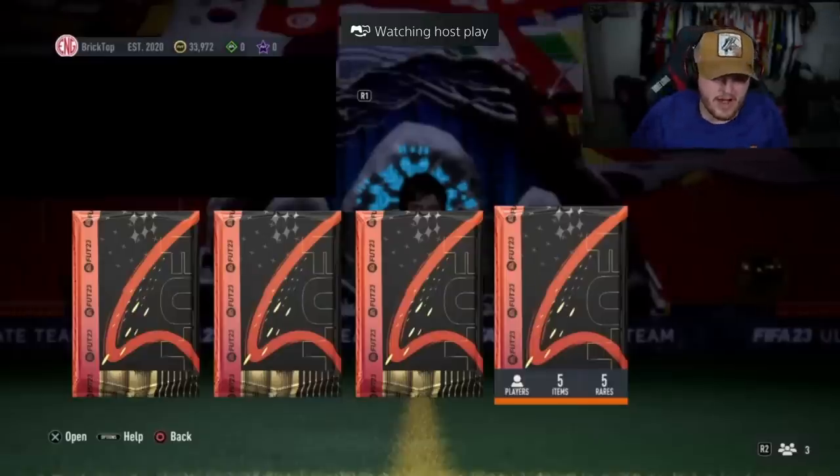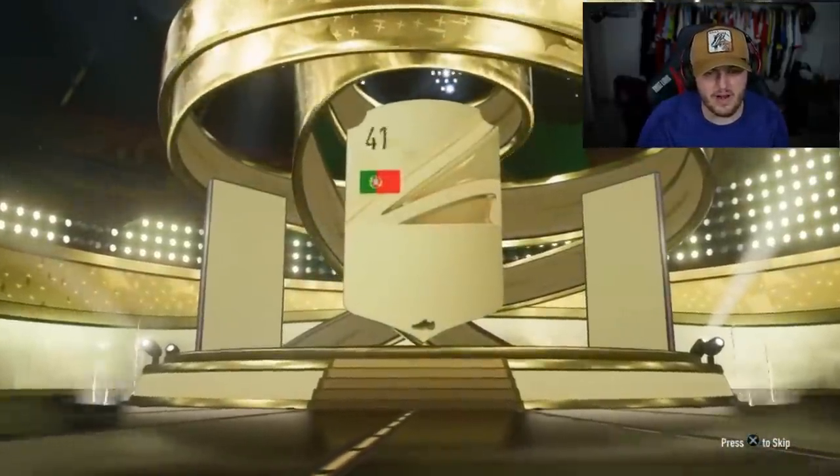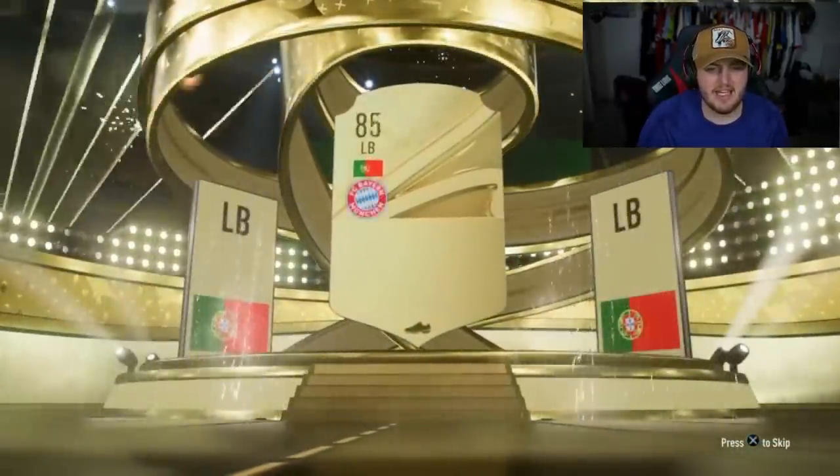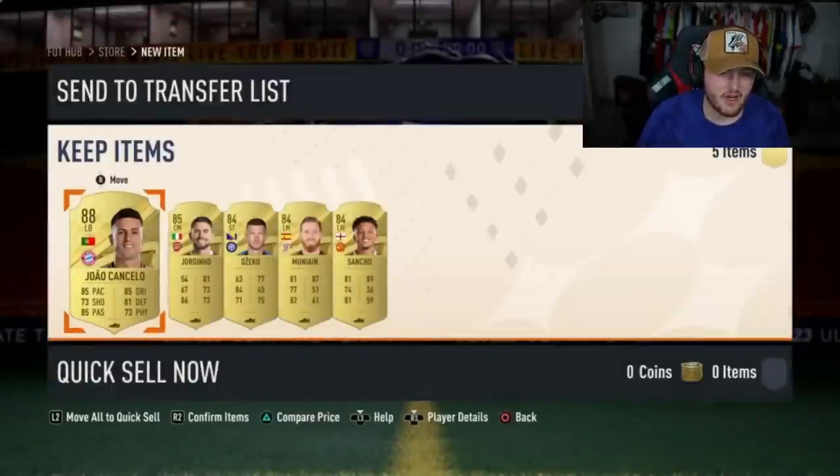We have got three more 84x5s to open up. Come on, let's get some Foot Fantasy Hero — EA, is that too much to ask for? It's a gold, it's not even going left... hey, Cancello! He can't even get started by Bayern Munich, this guy.